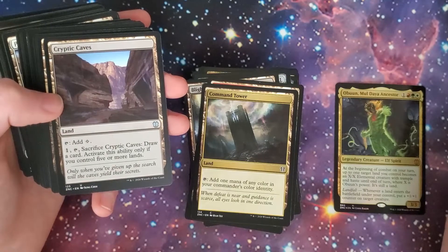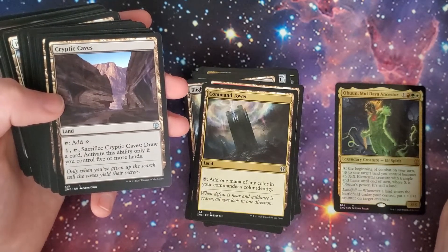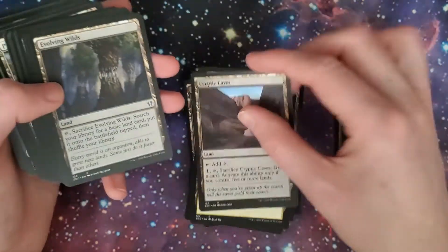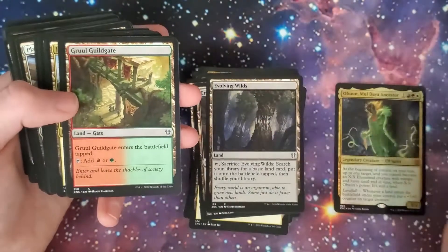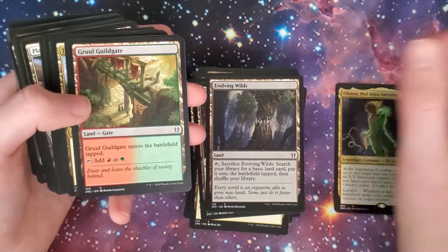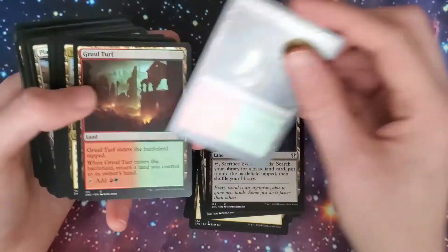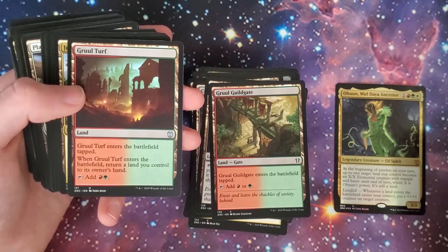Cryptic Caves — taps for a colorless. One tap, sack it: draw a card; activate this ability only if you control five or more lands. Evolving Wilds — I was just talking about that. Gruul Guildgate enters the battlefield tapped, taps for a red or a green. Gruul Turf — just like the Boros one, except red and green; comes into play tapped, you bounce a land.